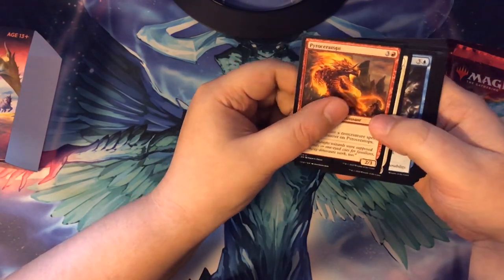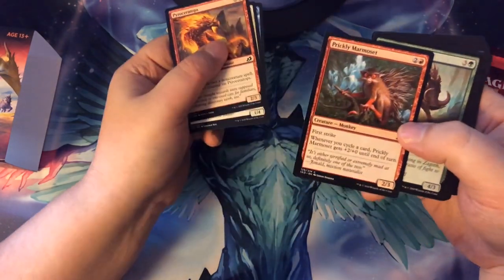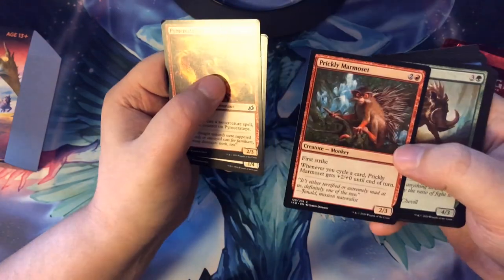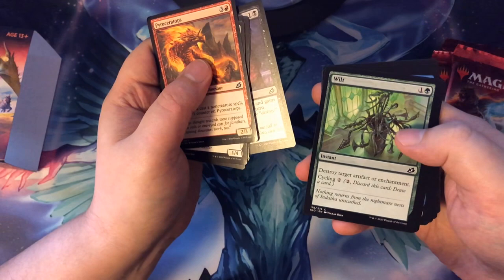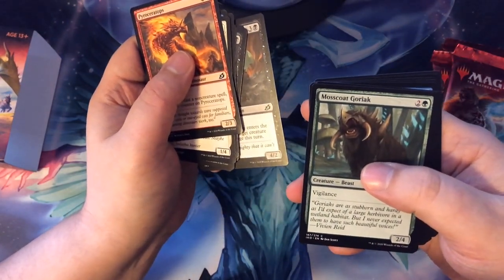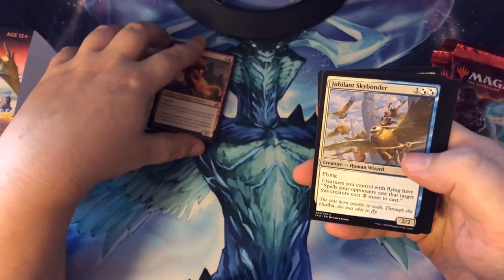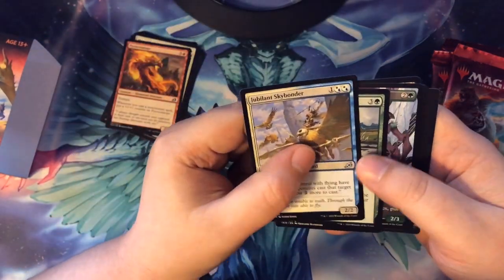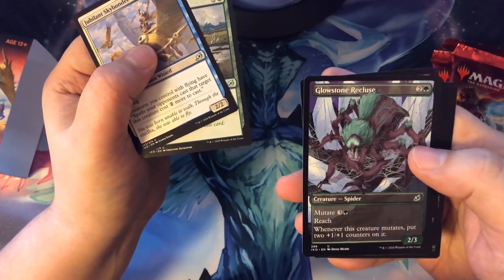So we got our commons in the front. That was the guy from the kit from the package — Prickly Marmoset, cool. Boar, Wilt, Lurking Deadeye, Moss-Coat Goriac, Nipper — so that's our commons. And then our uncommons: the Jubilee and Skybonder, Migration Path, and an alternate art for the Glowstone Recluse. I got that spider guy — I hate spiders.